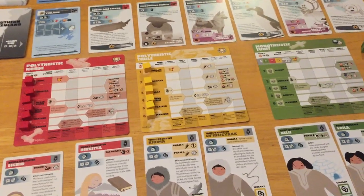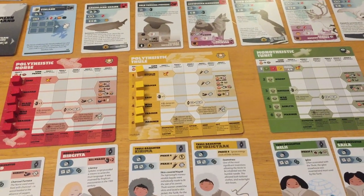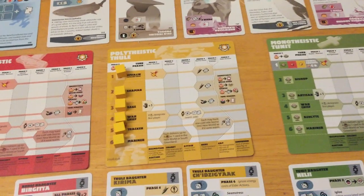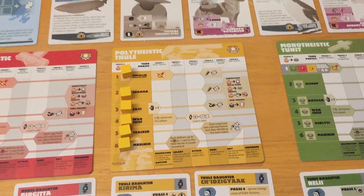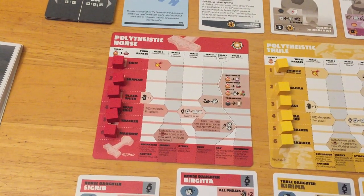Let's go over the basic premise of the game. It takes place in Greenland. You, as a player — or as I will play all three today over many days — play one of three different tribes: the Tunit, the Thule, and of course the Norse, who a lot of people would know.